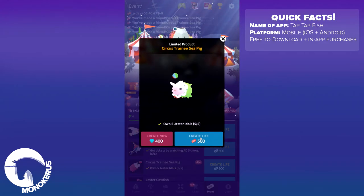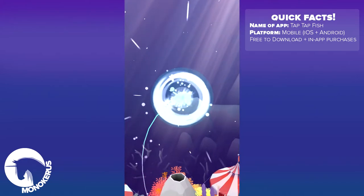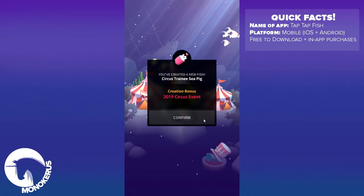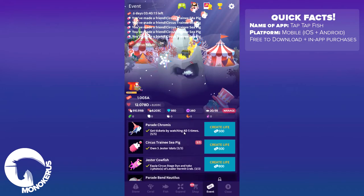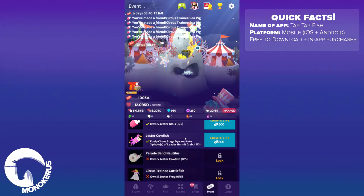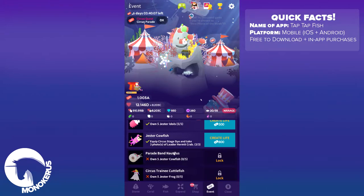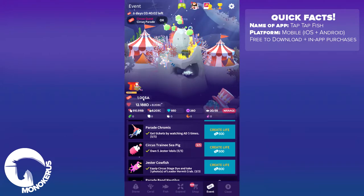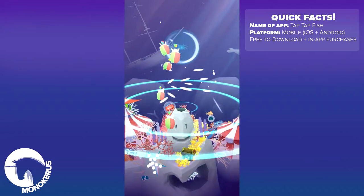So we're gonna have one more, and I think we might unlock another fish by doing this. We have the yester clownfish, so if we have five clownfish we will unlock the parade band nautilus. But we won't have enough event tickets for that. But we'll get one of these cowfish at least.